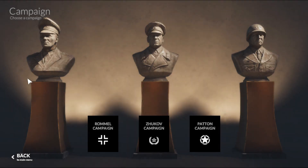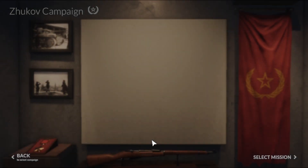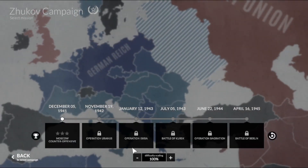So we're going to click on campaign, go down to the Zukav campaign, click next, select mission, and skip past this intro video. Down here you can actually adjust the difficulty. A lot of people have been playing at 50%, which is really fair considering how difficult this game is in its current iteration.